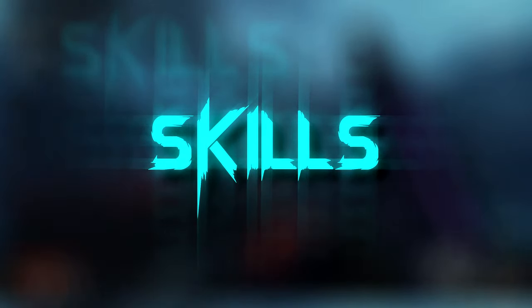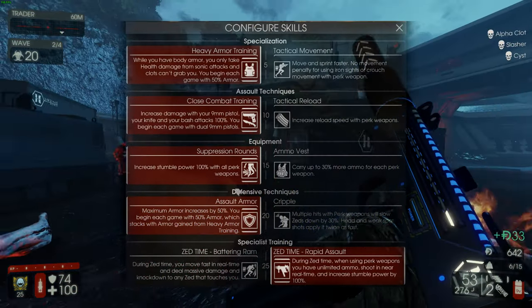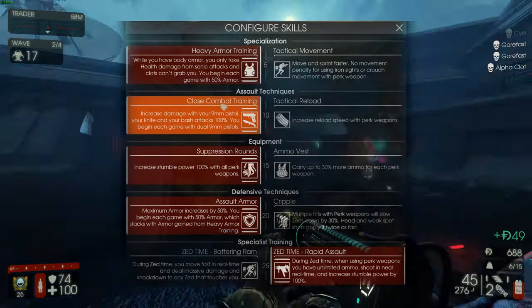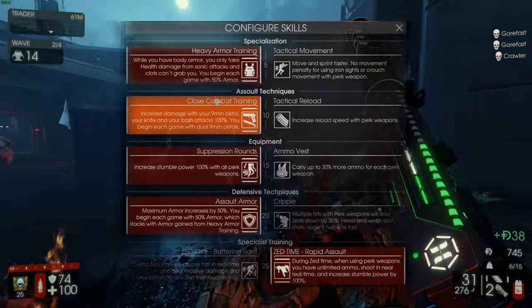Here are the skills for SWAT. SWAT is a class where at the very first wave you want to get all your benefits and help with your economy — save money and all that. So you want to take all the left skills.